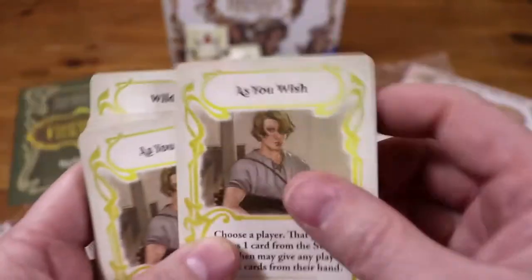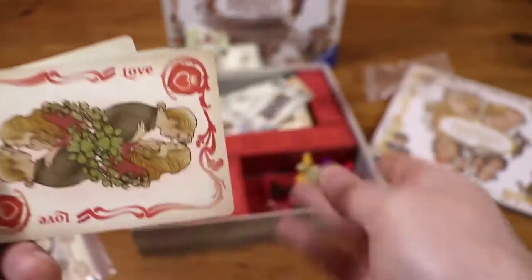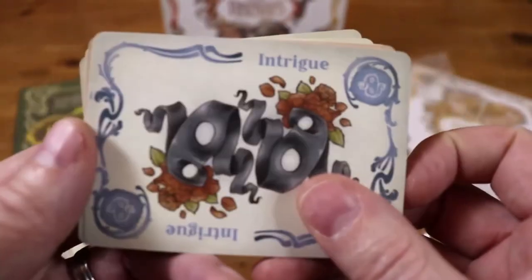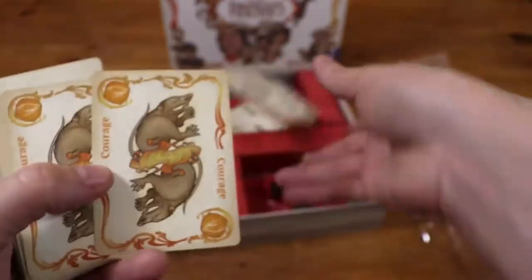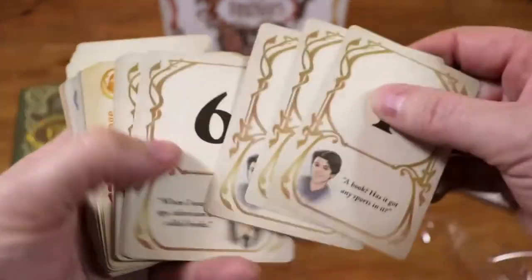The plot cards are the green ones. You can see that all of these are thematically linked to the game. We'll just fan those out so we can get a nice close look at them. Every character from the book that you love is in here. Here are some of the other game mechanic cards that help push the game forward. This is a little bit reminiscent of the artwork from the Battle of Wits game, which I would not recommend playing.